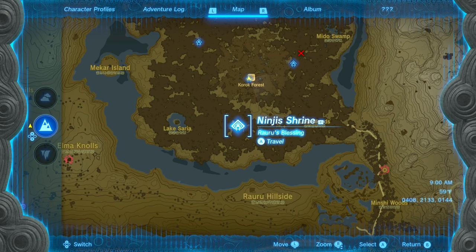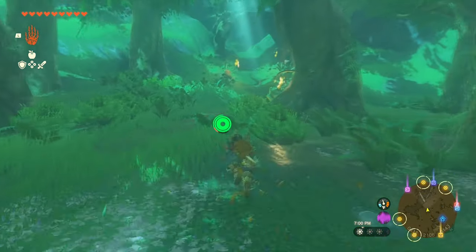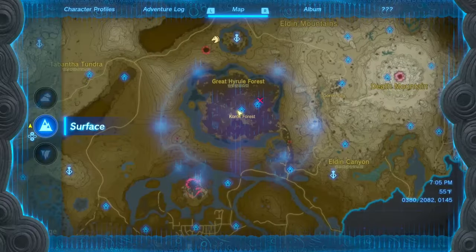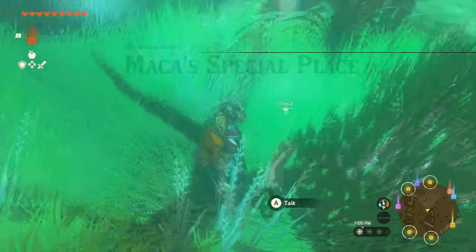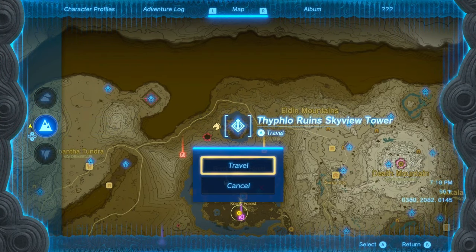The next shrine we're covering is the Ninja's Shrine. Our starting point is the Musan no Kiri Shrine. Walk right past Hetsu and take a right — you'll see a tunnel log. Talk to a Korok who says he's seen a shrine and likes to be able to see a sky island from it. Since humans can't go there directly, he suggests you go to a sky island and drop down from there.